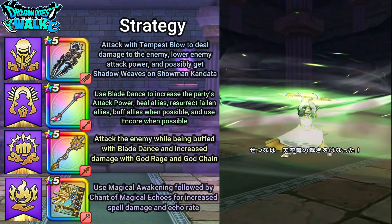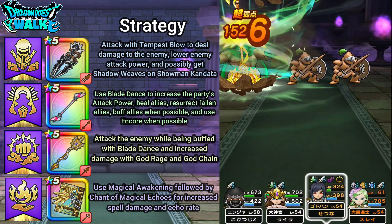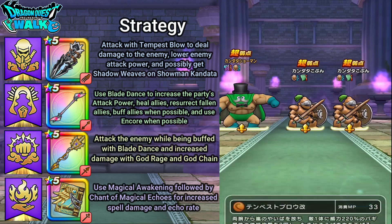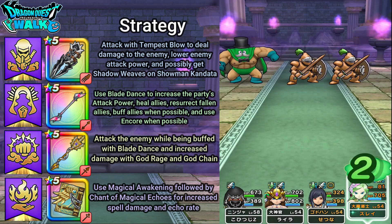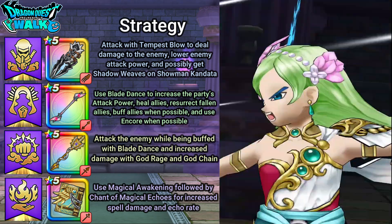I'm going to use Sky Dragon's Judgment again — 15,000 damage, nice. Kandata is now under 50% of his health. Going to do Tempest Blow again, and was not able to lower his attack power.